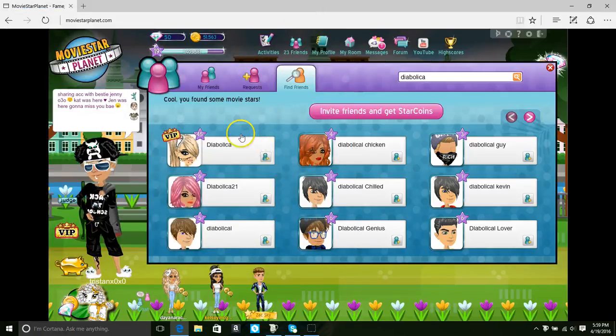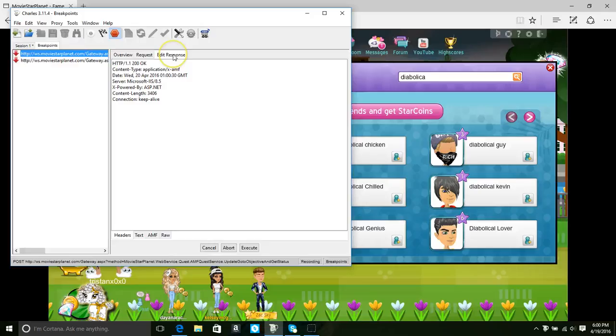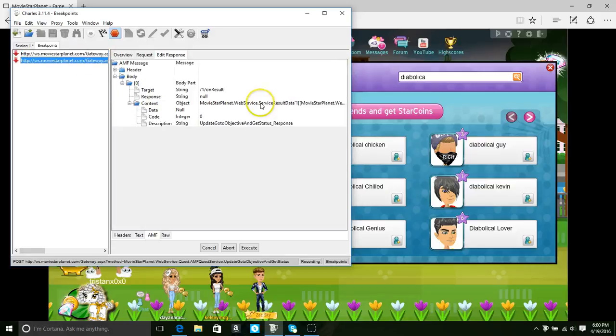Then click on whoever you're going to send to, which is going to be yourself. Two breakpoints come up, so you execute twice. Execute. Execute. Then edit response - AMF. If it does not come up like this, if it does not look like my screen, then go to the other breakpoint - it might look like this, which means you just have to go to the other breakpoint.